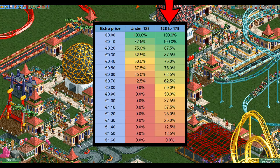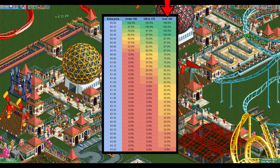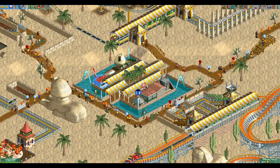If the guest is instead fairly happy and has a happiness value between 128 and 179, then this range doubles. In this case there is a chance that a guest will still buy the item all the way up to an overcharge of €1.50. If the guest is very happy and has a happiness value of 180 or more, this range doubles again — now even at an overcharge of €3.10 there is still a 12.5% chance that the guest buys the item.